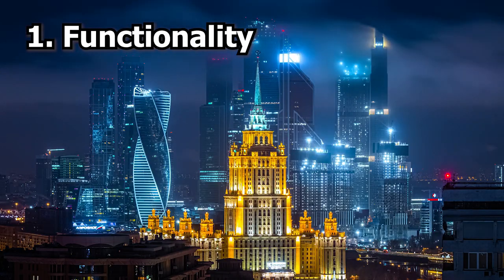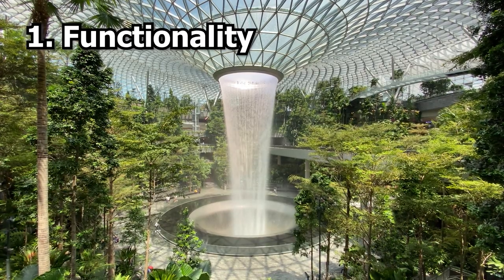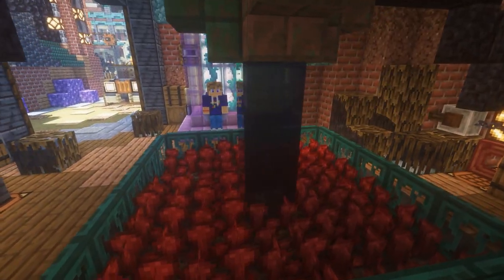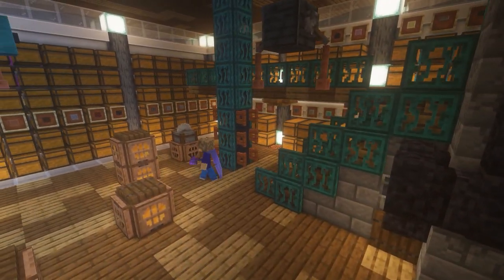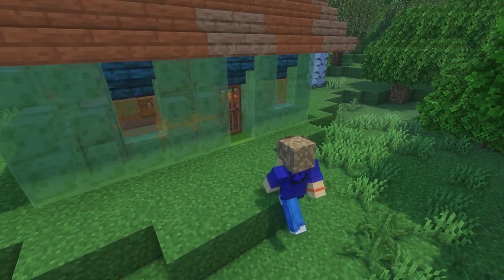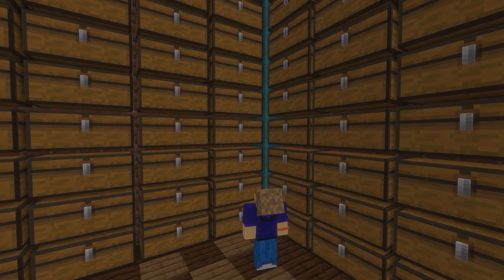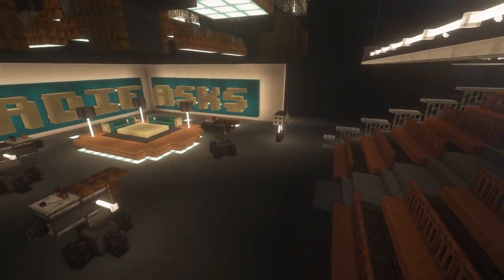The first and most important principle of architecture is functionality. A building should serve its intended purpose, whether that's a place to live, work or play. In Minecraft, the design of your building should reflect its intended use, such as providing a safe and secure home, a place to farm crops or a storage area. This means you need to think about how the build will work with what you want it to do. A secure house shouldn't be made of something easy to break like slime blocks, and a storage area needs to be designed where you can actually reach all of the chests. Once you understand the purpose and functionality, you can make choices that complement this.